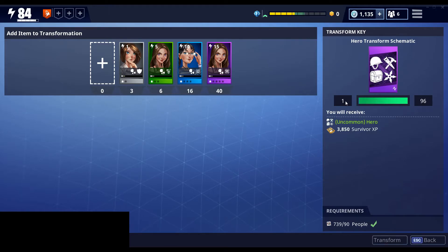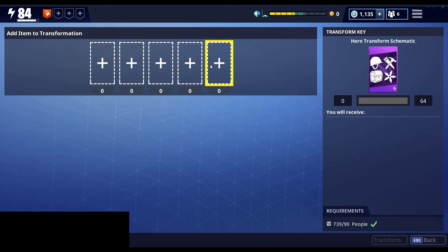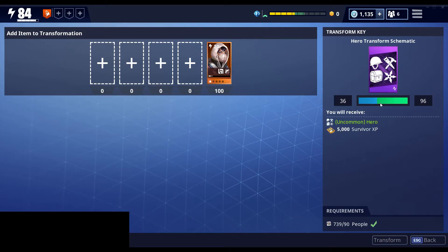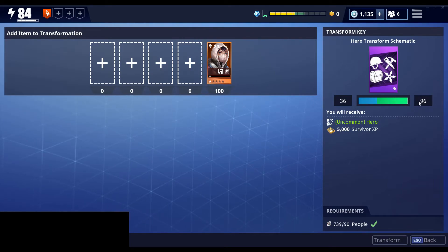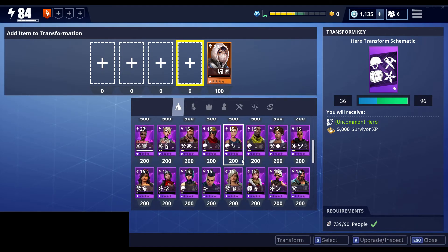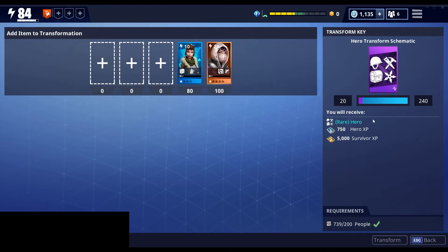You can see the bar resets — filling that first bar only got me an uncommon hero. So if I want a rare hero, I have to fill the bar up to 96. The first 64 is already done, so that 100 is 64 plus 36, meaning I'm 36 out of 96 to my next level. I need about 60 more, so I'll add a rare hero worth 80 to it. Now I've filled that second bar of 96, so I'll get a rare hero instead of an uncommon one.